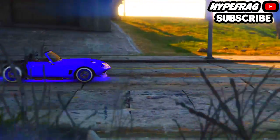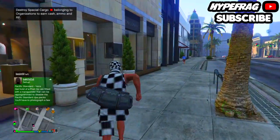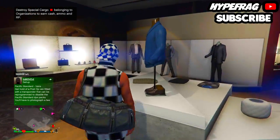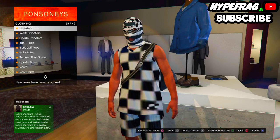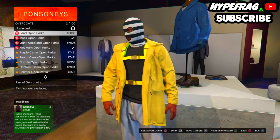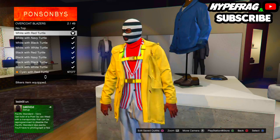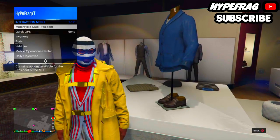Without any further ado, let's begin with today's glitch. To start, make your way over to a clothing store, go to the top section and search for an overcoat — make sure you buy an overcoat. Then go to back outfits, go to overcoat blazers, and make sure you buy at least one overcoat blazer.